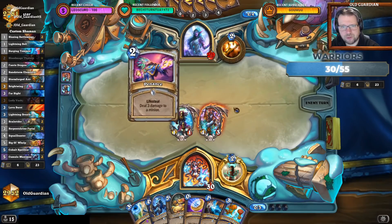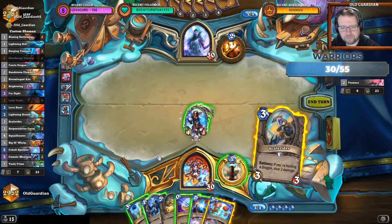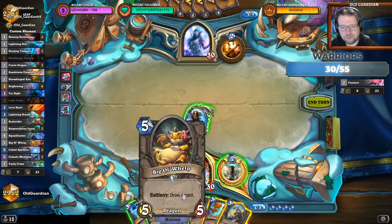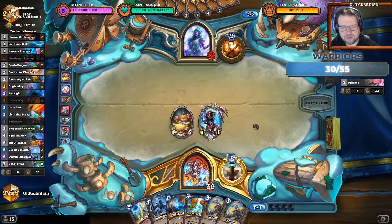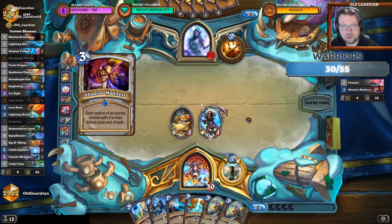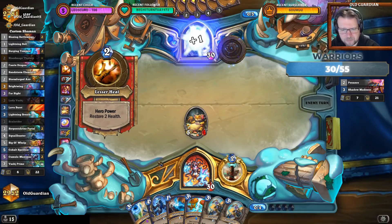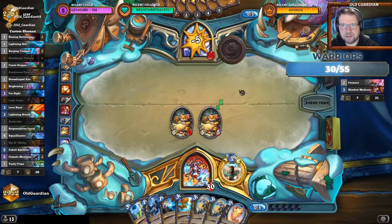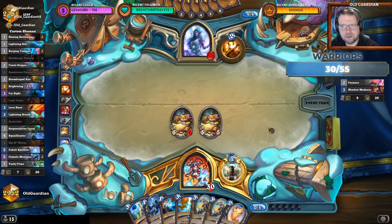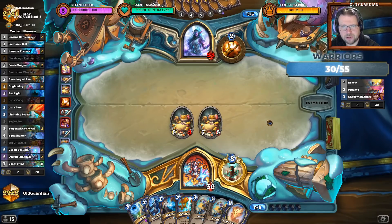Maybe I can get some juicy burst. You might Penance that. The Vashi Prime goes into the deck and that could help. We're going for the pressure route here instead of the Far Sight, given this hand. Just get the 5-5 out there, see if the priest has an answer. Most of the time they do, but not always. Well, now he did get my Talnos and the draw from that. I guess that was good for the priest then. I'm going to play another big old whelp here. Just smack the priest in the face. Please don't die to the small AoE pieces.